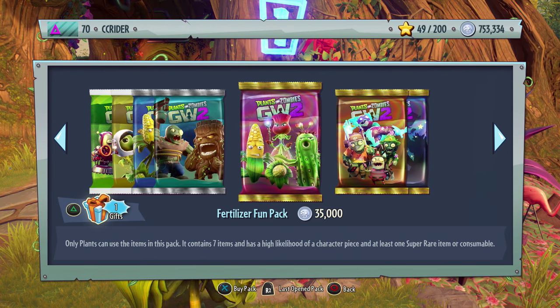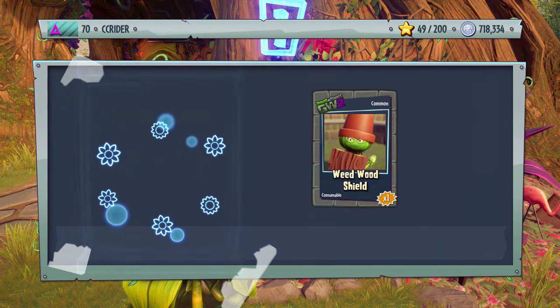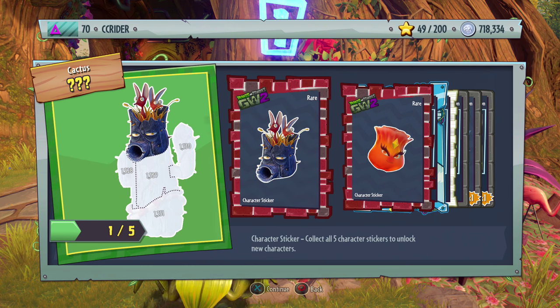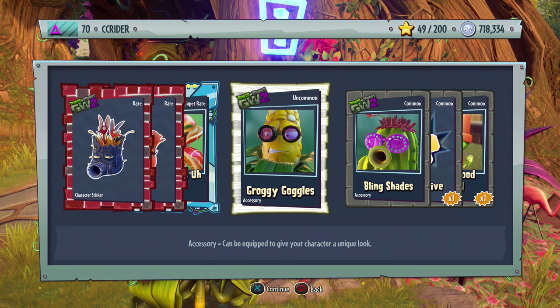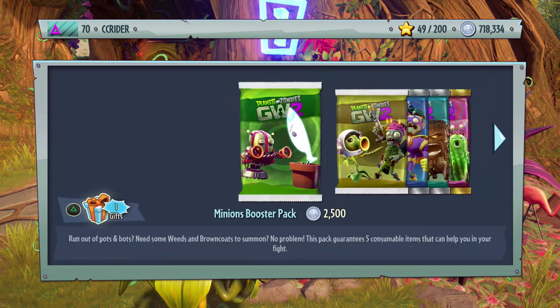Let's move over to the Fertilizer Fun Pack at 35,000 each. We should be able to afford buying five of each. We got a piece to a Fire Rose and a piece to the Petrified Cactus — super excited for that one. Also Pumped Up, Groggy Goggles, Bling Shade, Self-Revive, and Weedwood Shield.